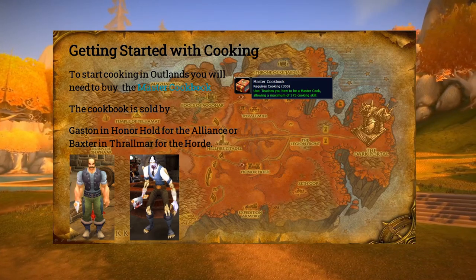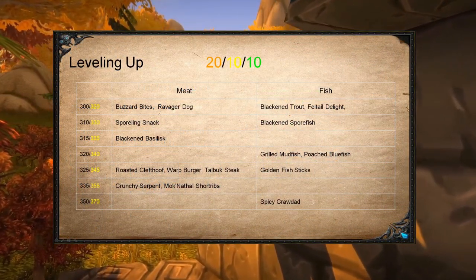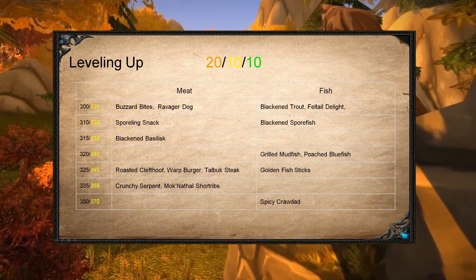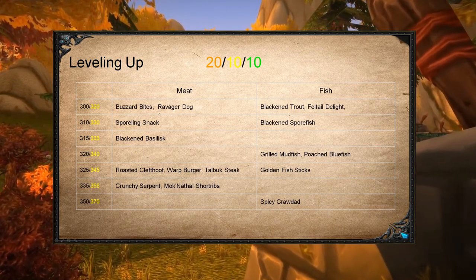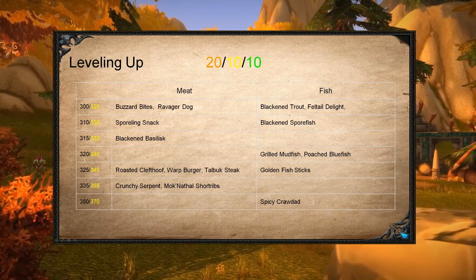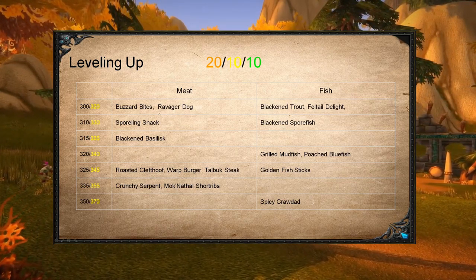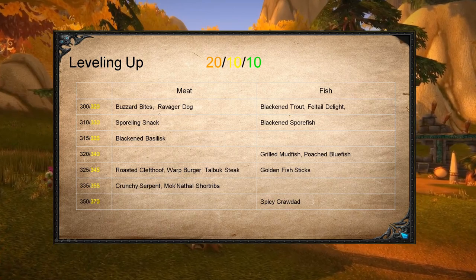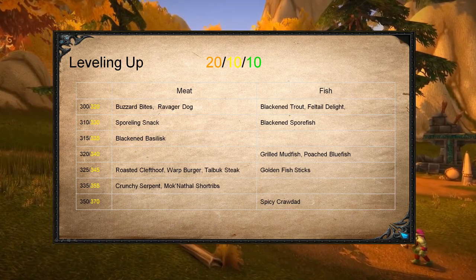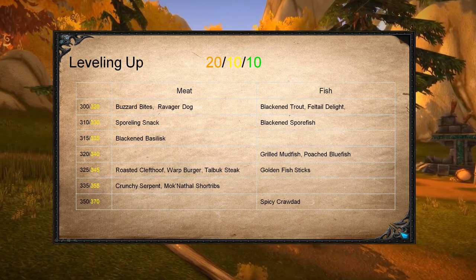On the next slide, I'm going to cover how to level up your cooking. Leveling your cooking is pretty straightforward, in that each recipe will give you 20 levels in orange, 10 levels in yellow, and 10 in green. What I have done on this slide is make an outline of when you can learn each recipe and when it will turn yellow for you. This will help you in planning your path to leveling your cooking. Each recipe will normally overlap the next tier by 10 levels, which gives you a lot of flexibility in how you level up your cooking skill.